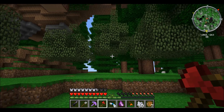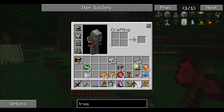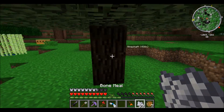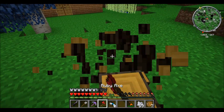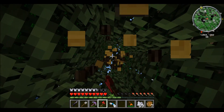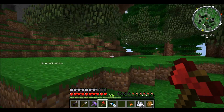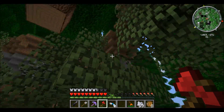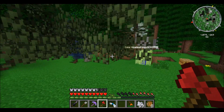Now I need to wait for saplings. Oh hey, look - saplings! Plant this, grow it. Nothing. Okay, cut it down. We can also get rubber from the logs, which I believe I've said before. Come on, I need more saplings. I need a giant rubber tree farm.